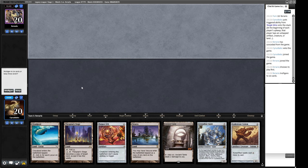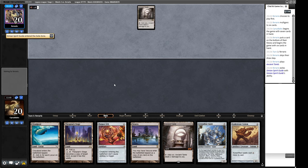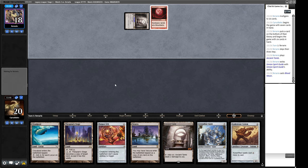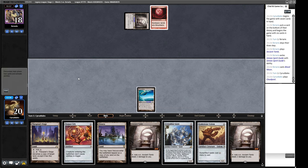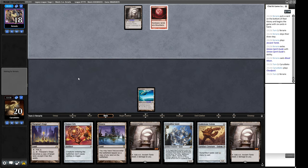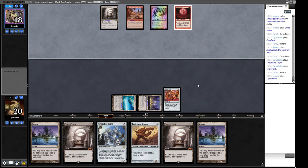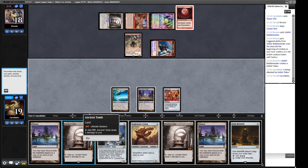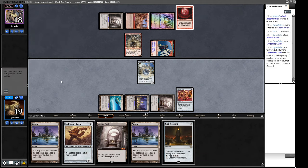Game three: we can play turn-one Torpor Orb, then work toward our Crystalline Giant. We're going to see Blood Moon — that slows us down but also slows our opponent, and we can hopefully get Torpor Orb down first. We've got a two-three-four curve. Torpor Orb sticks — Goblin Rabblemaster is shut off. We play Grim Monolith.